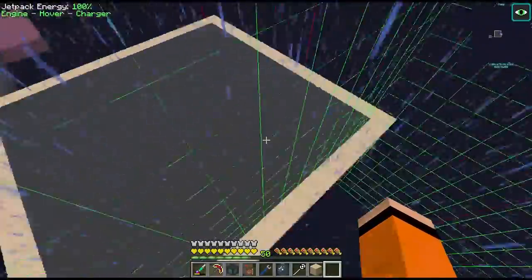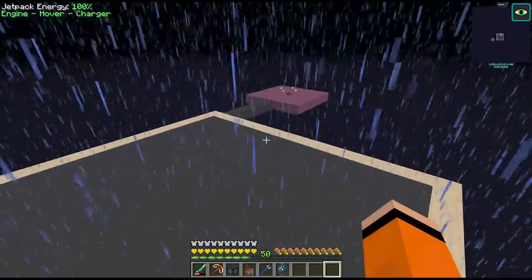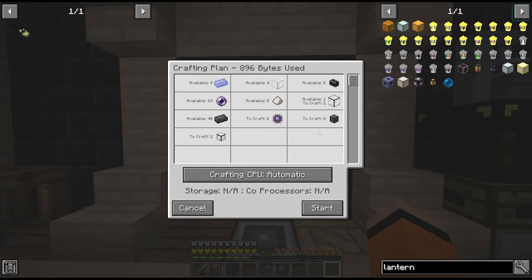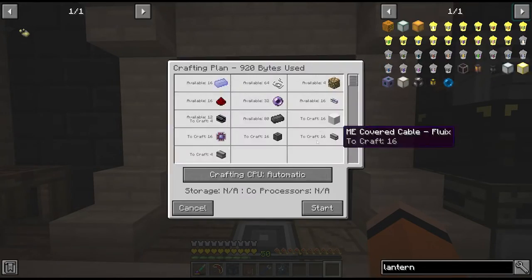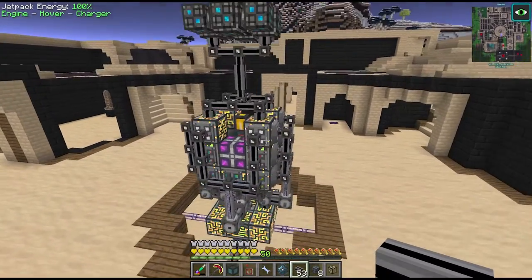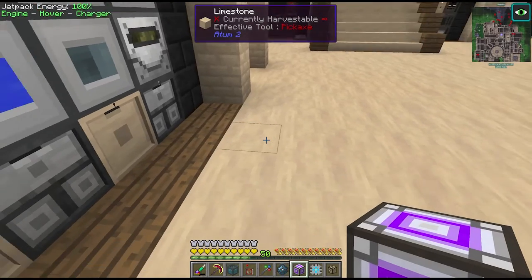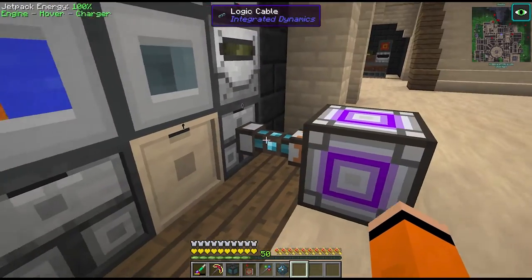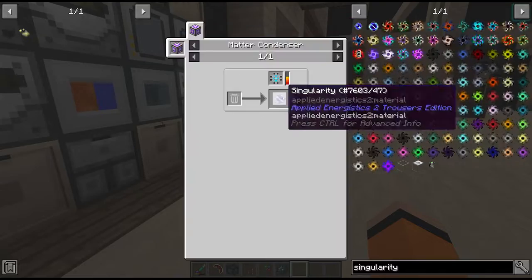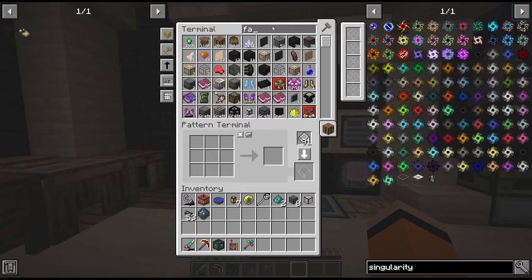For our void base we're just going to make everything chunk aligned and it's going to be purely functional. One of the first things we should set up here is an Applied Energistics connection, so we're going to build the quantum ring. We'll need two link chambers and 16 quantum rings. We have our matter condenser hooked up with Integrated Dynamics since it's the fastest item transfer, and this is going to start filling up with energy. Once the condenser fills up it will output a singularity, which we put in our quantum rings to effectively link them together.